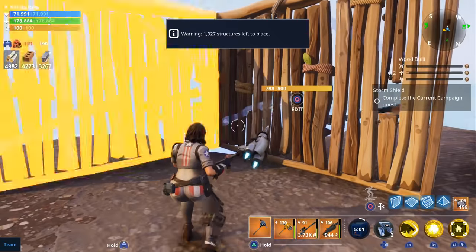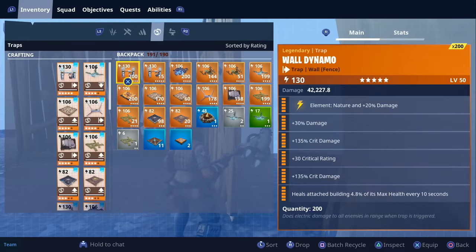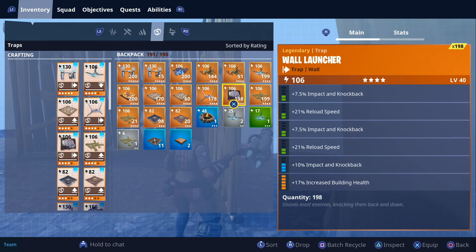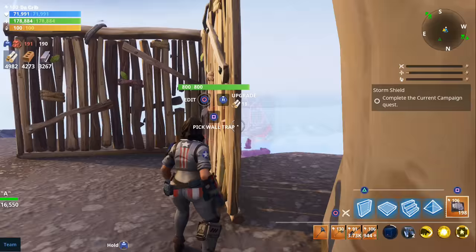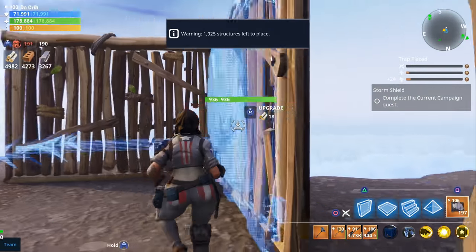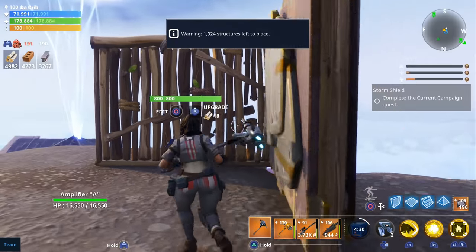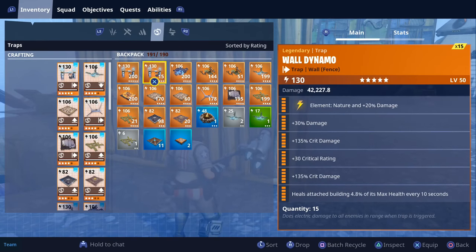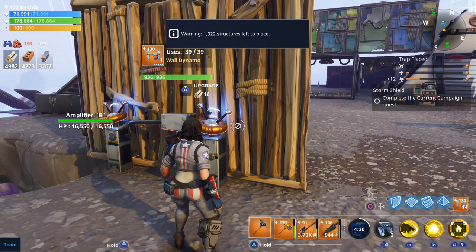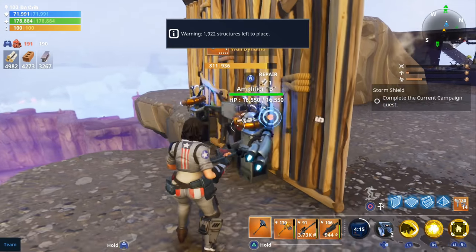Something that's changed since the last Horde Bash is that there's now a sixth perk on legendary traps. On wall traps, for example, you can increase building health or make it heal the attached building piece. They don't stack with the same type of sixth perk — you can't double up on building health on the same wall — but different sixth perks do stack with each other. So you can use one trap to increase building health and another to heal the wall, making your walls even stronger.